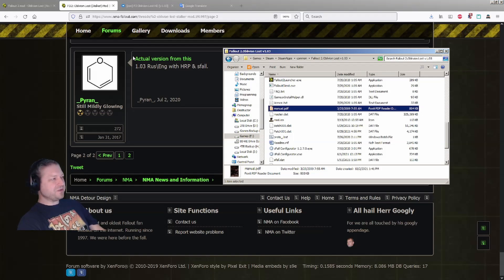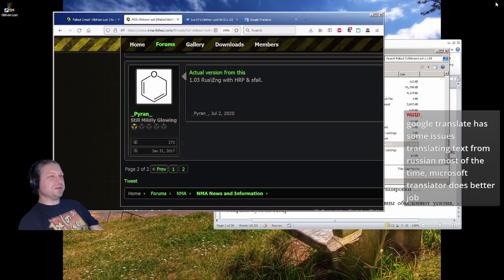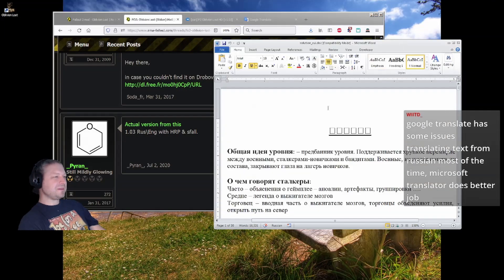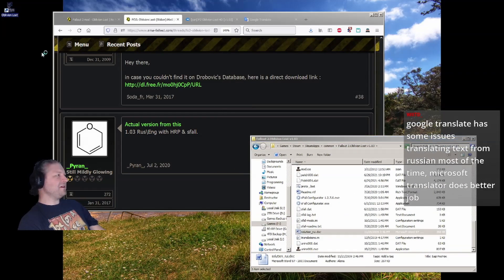I have an updated link for version 1.03 if you'd like to play it. I also want to make sure you know that in version 1.03 there's a list of solutions for all the quests, so you can get in there and finish it yourself if you get stuck anywhere.